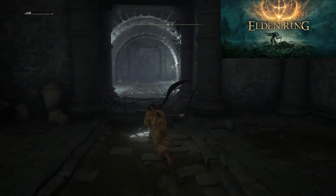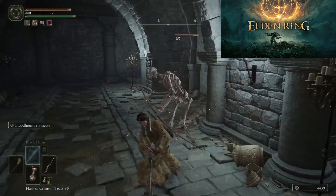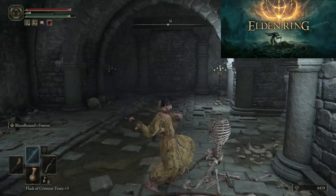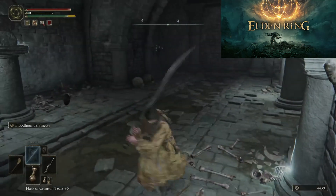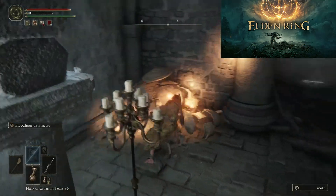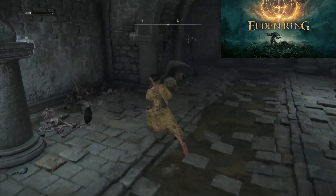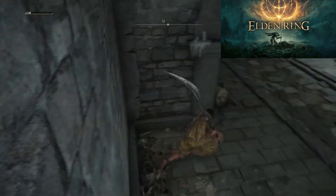In the room up ahead you will fight an archer skeleton. Beware, there is also a skeleton with a shield and a sword close to the middle wall to the left.